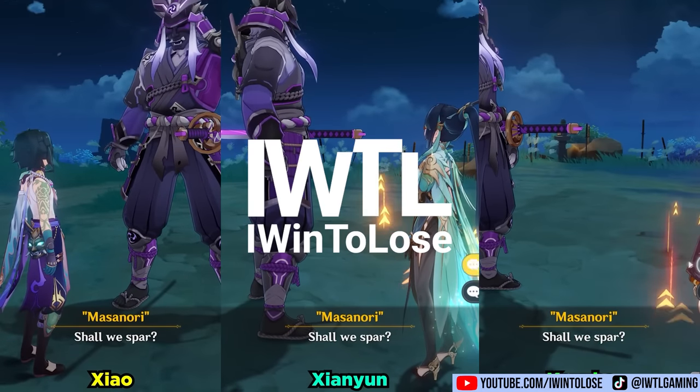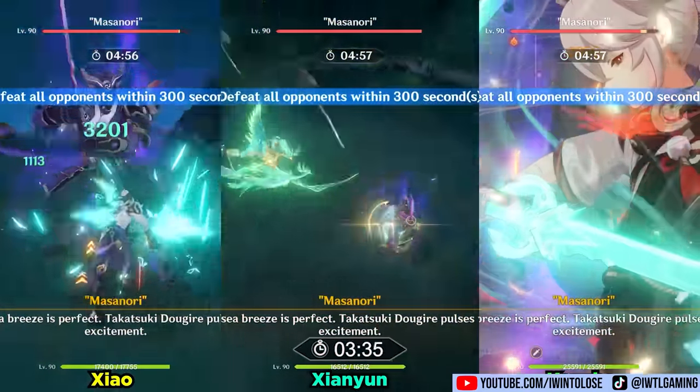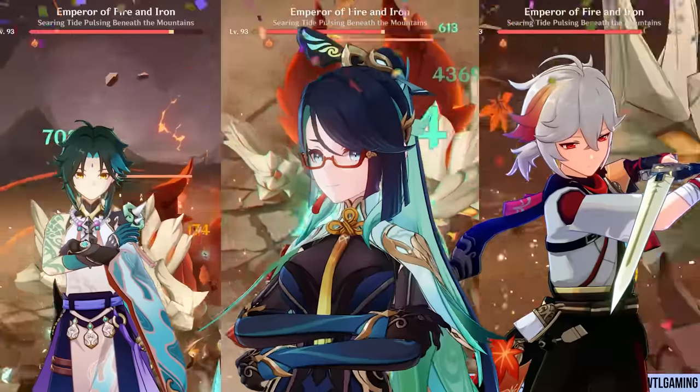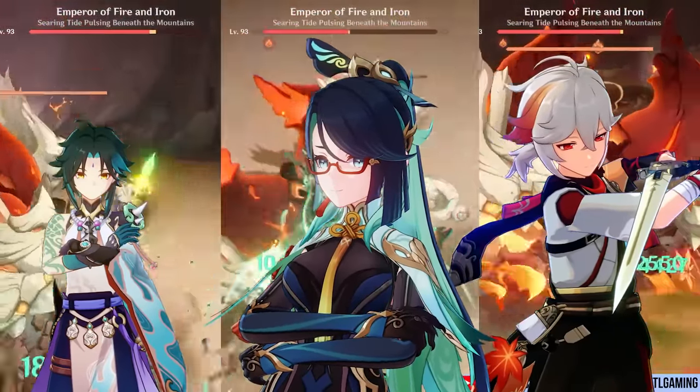Hello and welcome to my channel, iWinToLoseGaming. It's about time for another DPS showdown. This time it's for the long overdue GigaChat himself Kazuha, the tormented Yaksha Xiao, and the newest of Mami's Xianyun — who will soar above the rest in this sky-high DPS showdown.